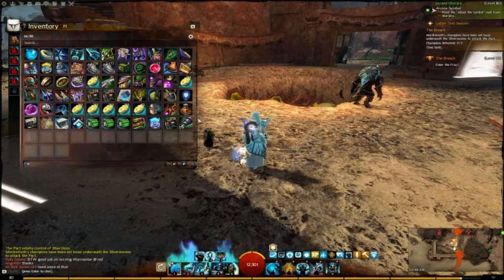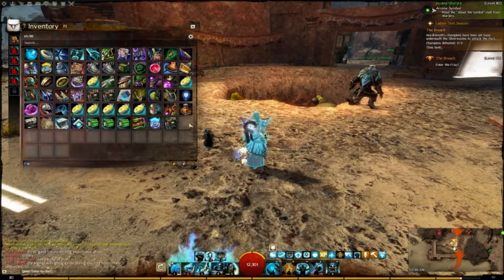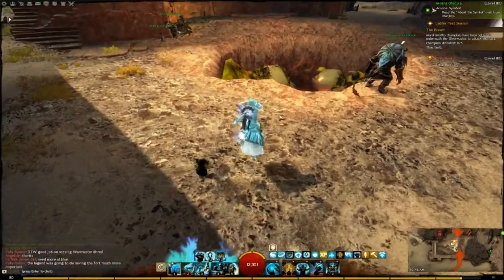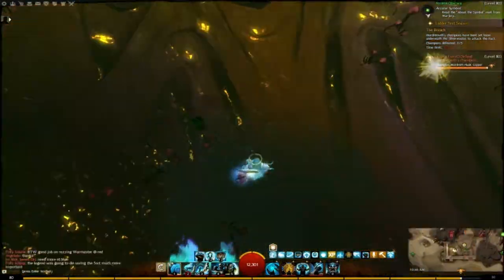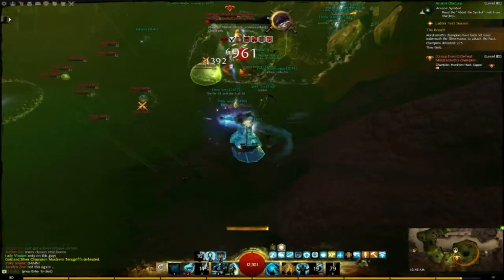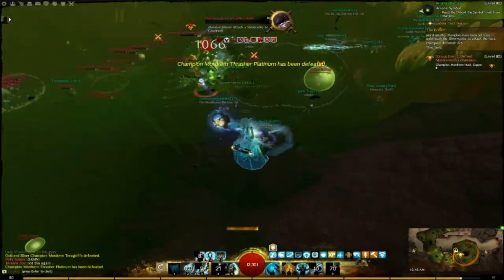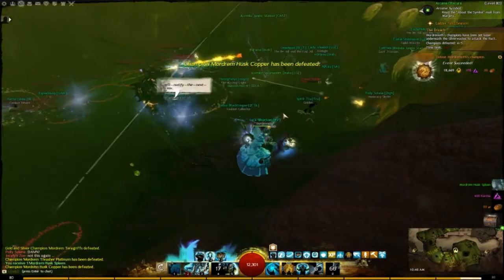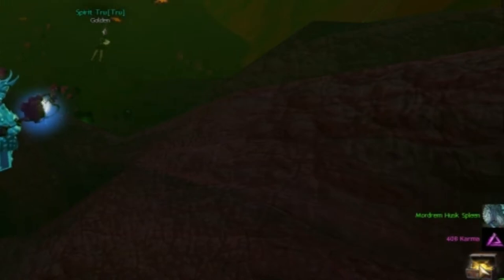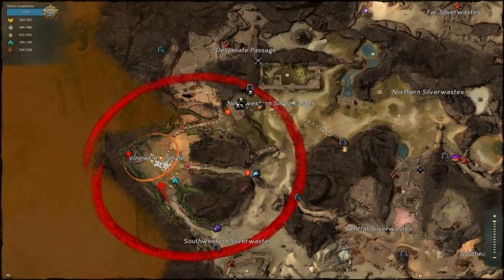I'll give you a little example of what it would look like to get a Mordrum Spleen part during the Breach. As you can see, I bought the Mordrum Spleen Extraction Device for 30 Bandicrests from the Merchant. I double-click it, I get the buff, and then once you complete the champion you get the Spleen part. During Vine Wrath it's going to be a little bit different, but it'll still drop the exact same Mordrum parts that you need.